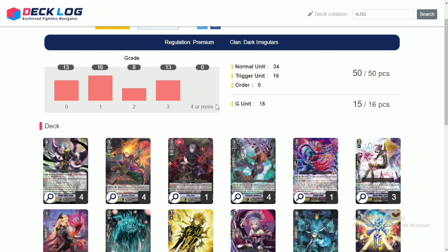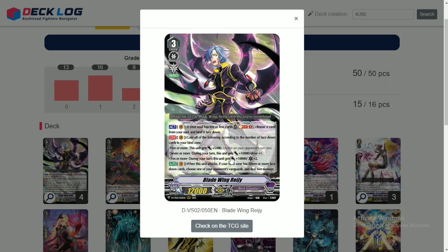Basically, Bladewing is a deck that specializes in binding cards from your soul face down. It takes away the entire purpose of Dark Irregulars — accumulating cards in soul — and just throws that out the window. You now accumulate cards in your bind zone. So the goal is to proc all of Reiji's skills by turn 3.